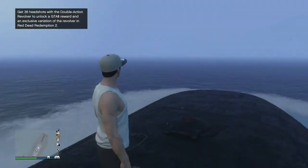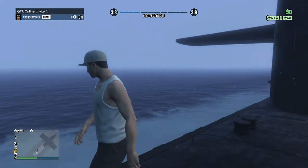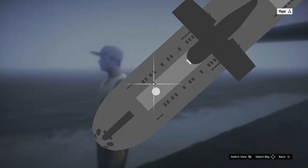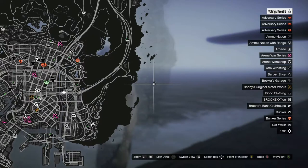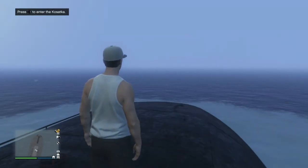Today I'm going to be teaching you how to get a boat to spawn near your submarine so that you can take it to shore instead of swimming the long way from the submarine to land. This same process works for requesting a submarine as well as the small boat, which is called the Dignity.